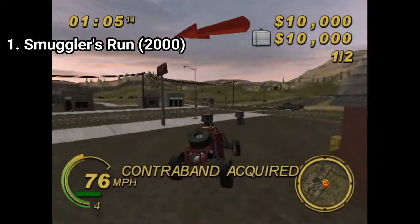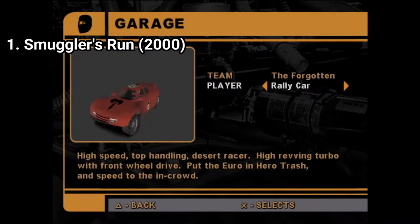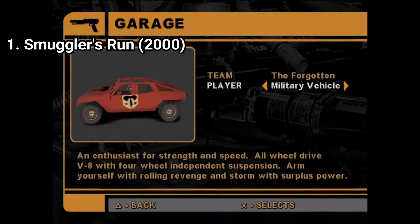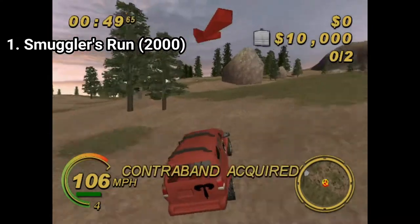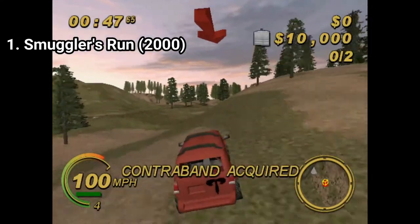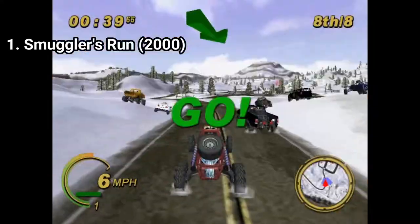Rockstar was great at open world design even back then. As for vehicles, you get six vehicle types. And as for gameplay, you do three things: one, you collect packages and deliver them to a location; two, you play capture the flag with a package in teams; and three, you race.